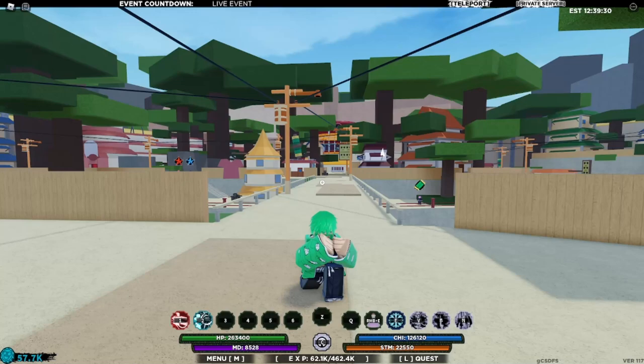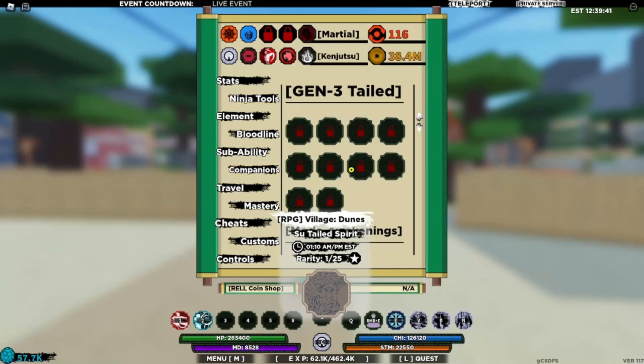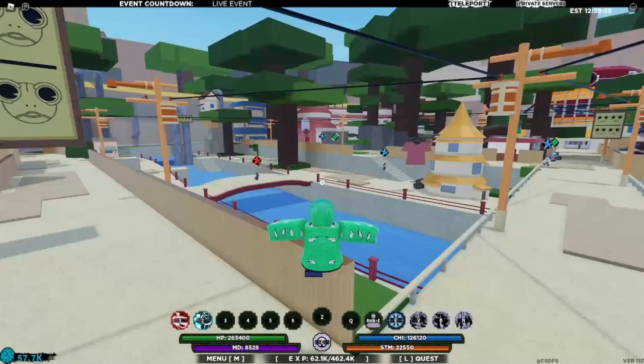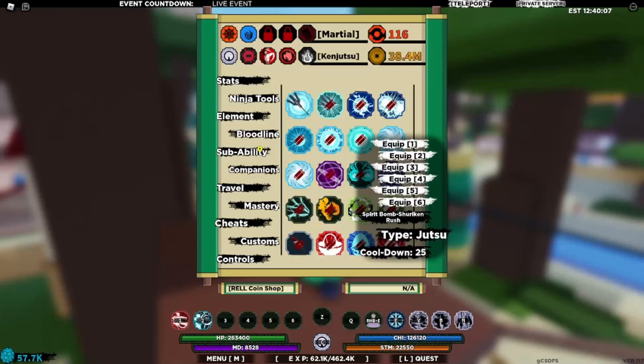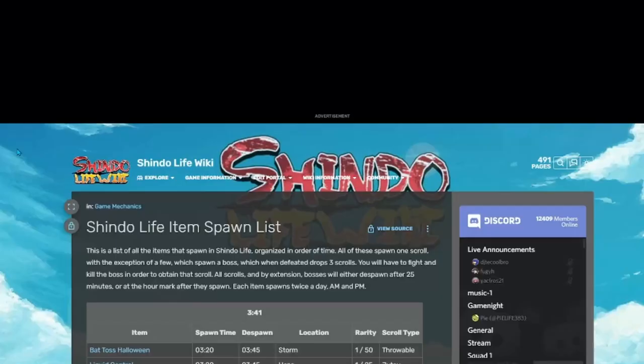The first thing we need to talk about is how you find scrolls. A lot of them spawn at certain times — you can click on tailed spirits, for example, and it'll tell you what time they spawn for their scrolls, or even the modes, jutsus, vanishing clones, summonings, and hint techniques. To find spawn times in an organized way, just search up 'Shindo Life scroll spawn times' and you'll find a lot of resources.